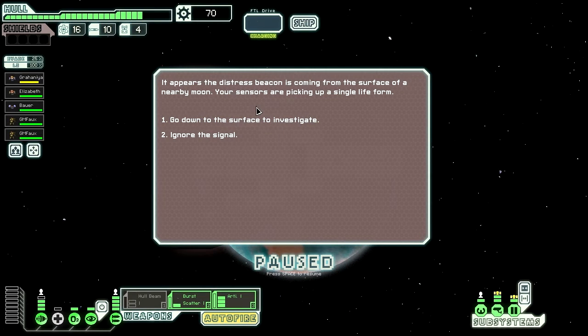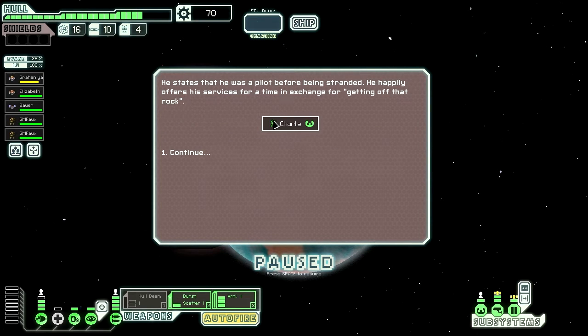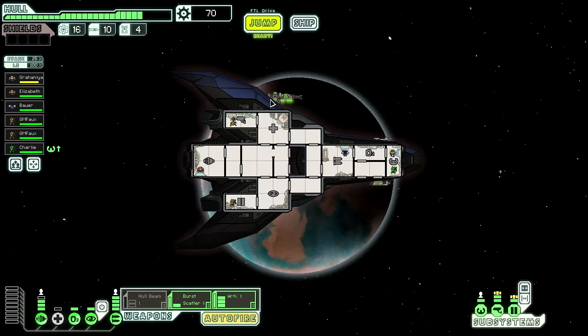It appears the distress beacon is coming from the surface of a nearby moon. Your sensors are picking up a single life form. Go down and investigate. You find a colony that seems to have been recently attacked. Exploring the devastation, you find a lone survivor — invite him to join your crew. Another mantis! He states that he was a pilot before being stranded, and happily offers his services in exchange for getting off that rock. We have another mantis, and this mantis knows how to pilot.